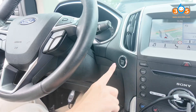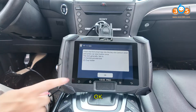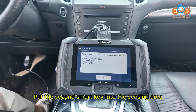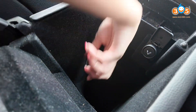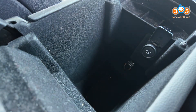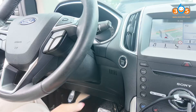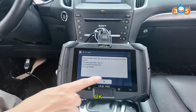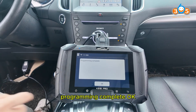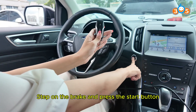Press the start button once. OK. Remove the first smart key and put the second smart key into the sensing area. Press the start button once. Successfully programmed — key quantity: two. Programming complete.